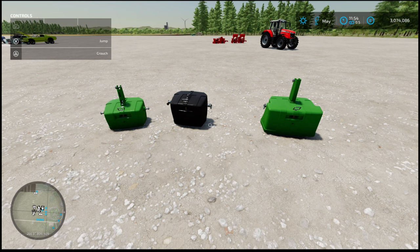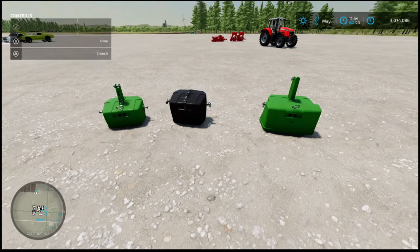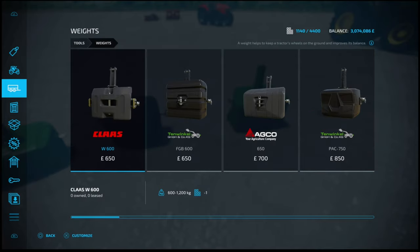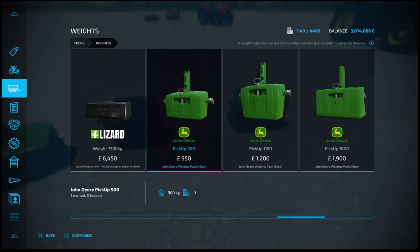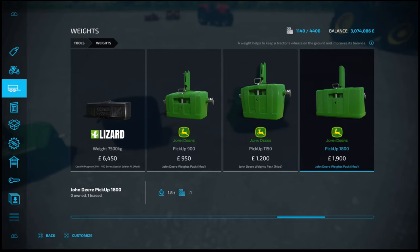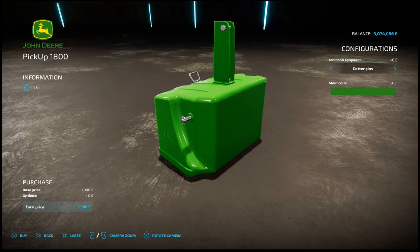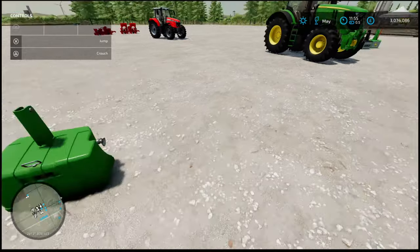Starting our new mods, we've got the John Deere Weights Pack by Sigour Neodeck, 0.67 MB to download. What we've got is a pack of three John Deere weights: 900kg, 1,150kg, and 1,800kg respectively. The 900kg costs 950, 1,150 is 1,200, and 1,800kg accordingly. Configurations include your attacher - link balls or pins - and colour: John Deere Black or John Deere Green. These are two slots on console.